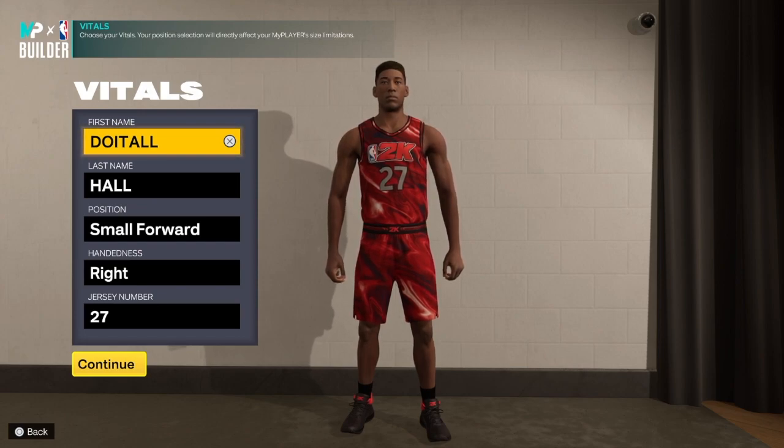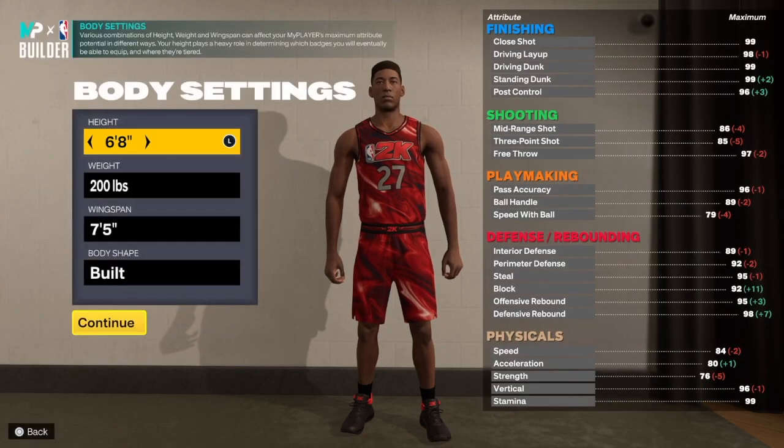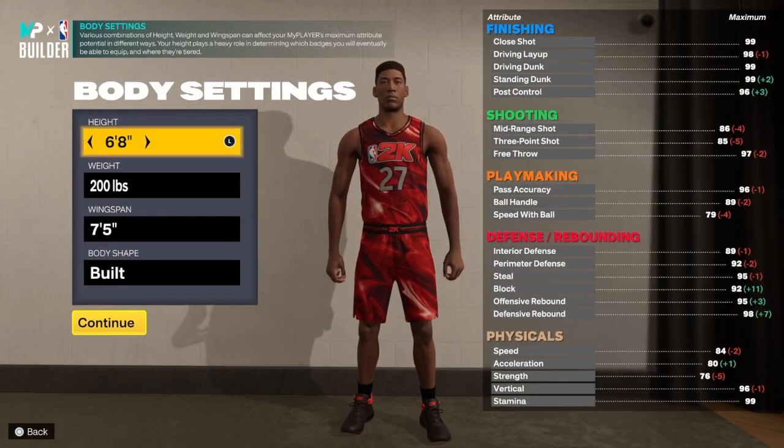You can get great passing with this build depending on how you want to do it, and you also get some defense. I'll show you two different ways to switch it up if you don't like what I have. Let's go ahead and put the build — small four — to the hand of your choice and jersey number of your choice.